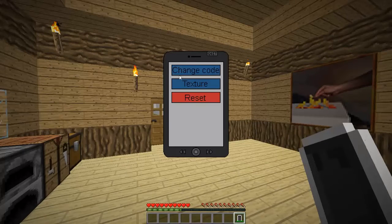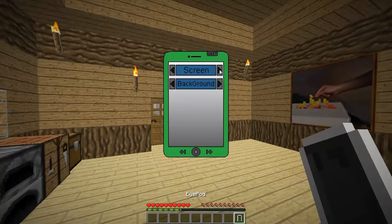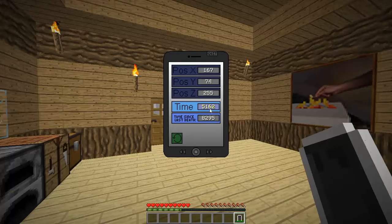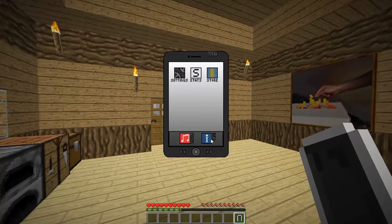As I open it, we've got some settings. You can change the texture and the screen background — I kind of like the gray, actually let's go black, I think that was the default. You can click home to go back to the home screen. We can check our Minecraft stats: current time, last death time, and then there's the store which I'll get into in a moment.